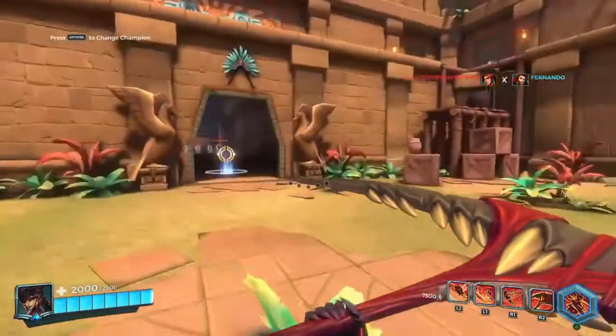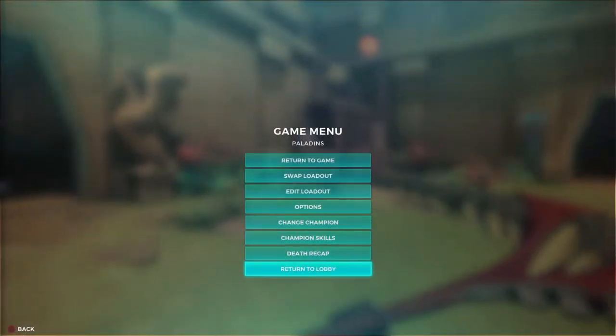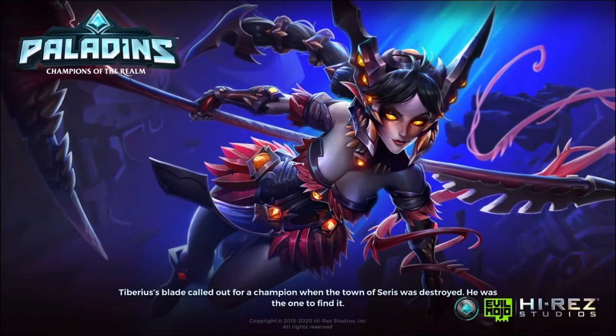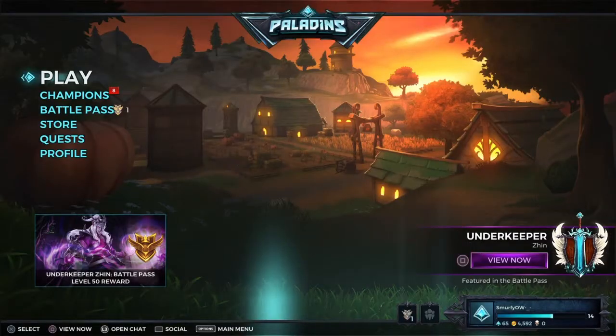You unlock this new character called Vora. Let's go back to the Lobby real quick — with a new PlayStation Plus pack. Yeah, here she is. You get three new characters if you haven't got them already: one of them is Vora and the other two are Tyra and Cassie. And you get a cool new skin and weapon skin for Victor as well.